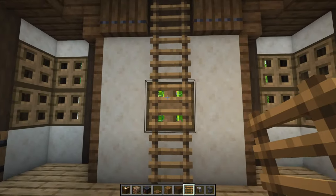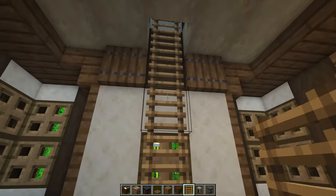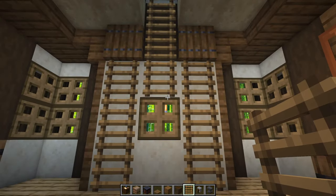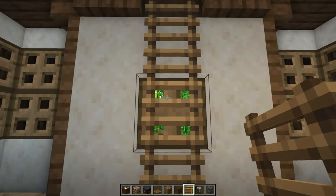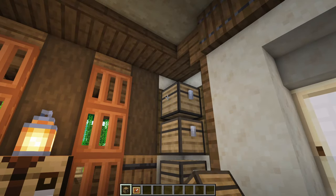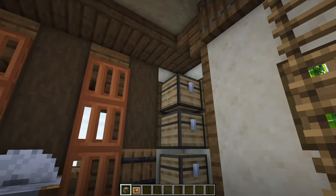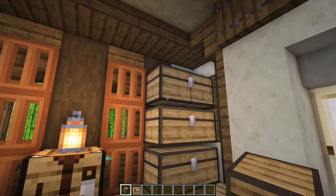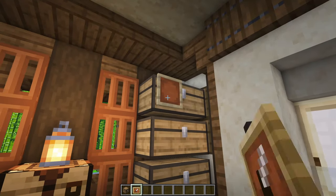Slight problem if you don't play on Java Edition — I don't believe putting ladders on the back of trapdoors is possible on Bedrock. It may have changed since last time I got told about this, but if this doesn't work, you could find a way to work around it — you could replace it with a full block, for instance. The last thing to add to the bottom level is some storage: add in three double chests in each of the corners. So placing the chest, then click on the side of the chest, crouching whilst you do it — 12 double chests in total. That should be more than enough storage, and if you want, you can go ahead and slap an item frame here to label what's inside, but that is entirely up to you.